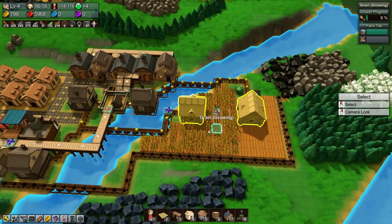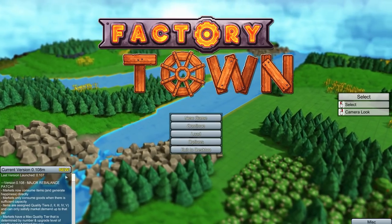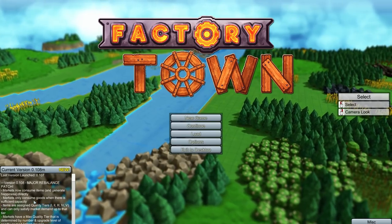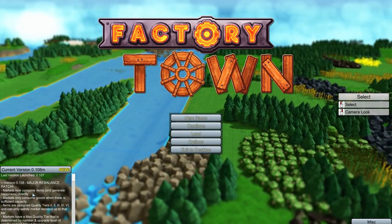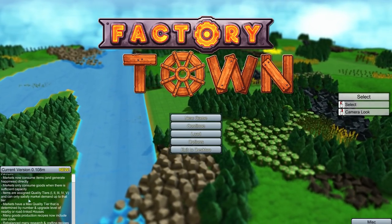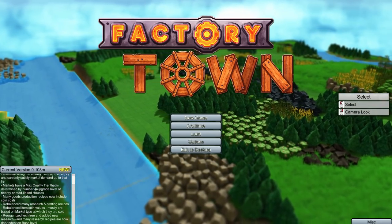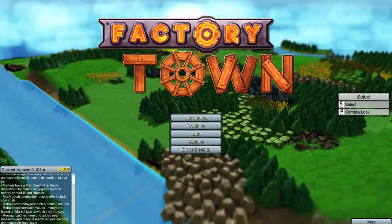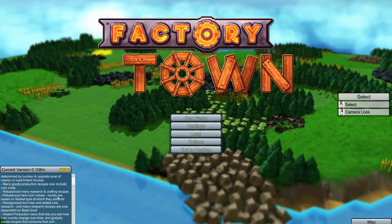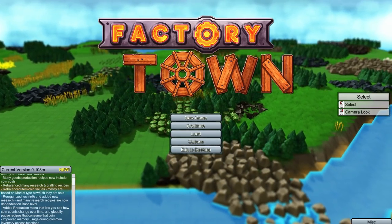They've also made some other changes — grain decays a little bit quicker now. Let's go back to the menu and read through the patch notes. Markets now consume items and generate happiness directly, and only consume goods when there is sufficient capacity. Items are assigned quality tiers one through five that can only satisfy market demand up to that tier. Markets have a max quality tier determined by the number of upgrade levels of nearby road-linked houses.